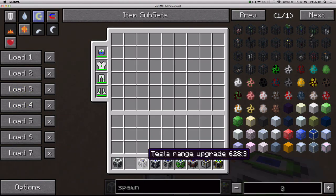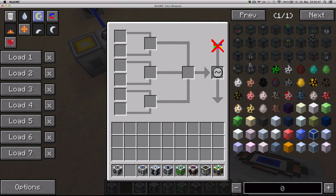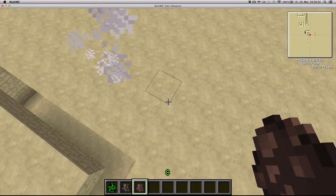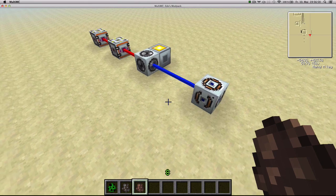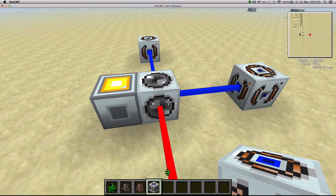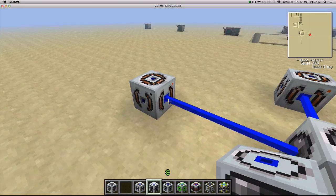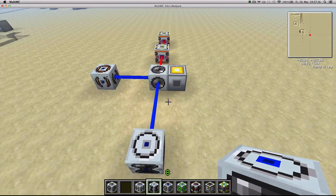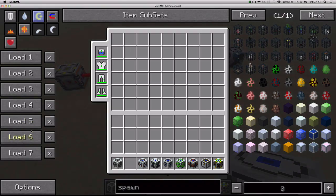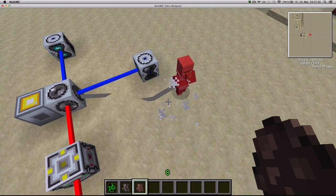The Tesla Range Upgrade basically allows the Tesla to act in a much bigger range. You can put more than one of these upgrades on the block and it can actually get to ridiculous amounts. Next up we've got the Tesla Speed Upgrade — it basically makes the lightning faster, increasing the speed by 9% each time. I've been testing with this block and honestly haven't noticed any difference; to me the lightning seems to always occur at the same intervals. But supposedly that's what it does.